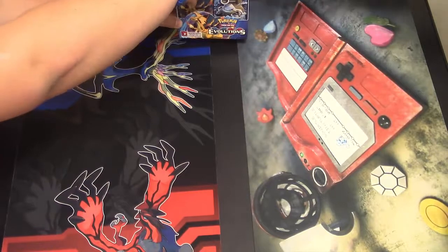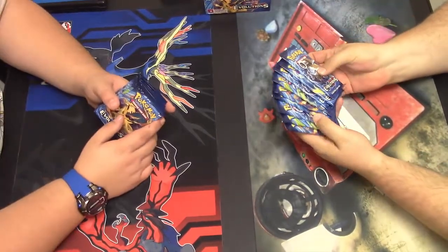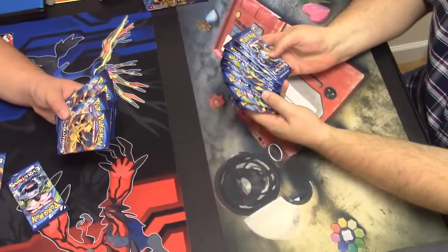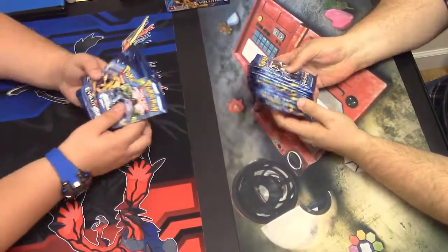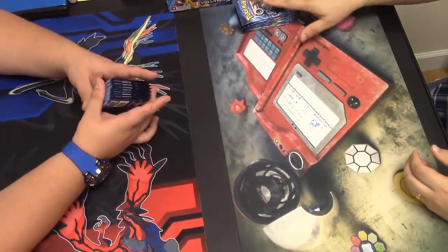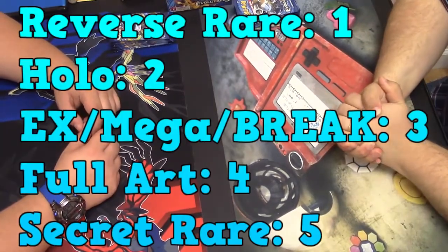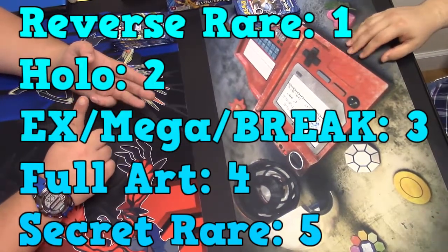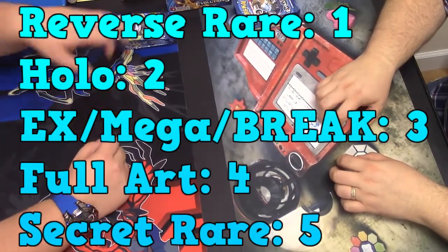We're gonna get to our last nine packs. If you guys missed last time's epic pulls, you guys do not want to miss those. We'll see what round two brings us — our follow-up nine rounds to complete the booster box. The point system goes as follows: one point for reverse rares, two for a holo or holo energy, three points for an EX, Mega, Break, or Uncommon Seeker Rare, and four points for a full art.